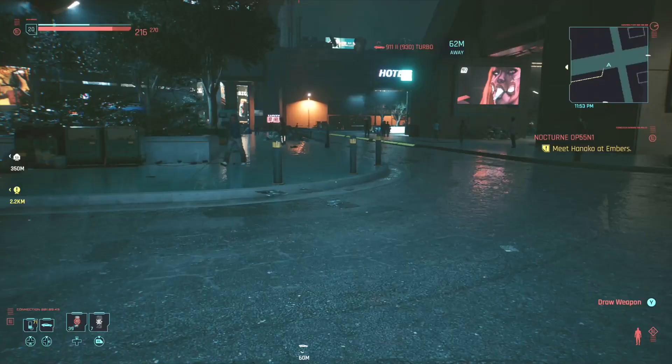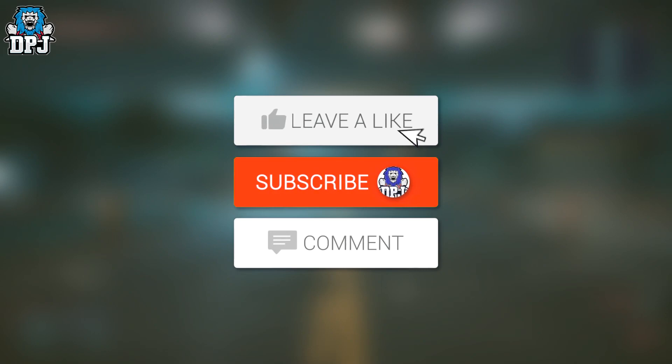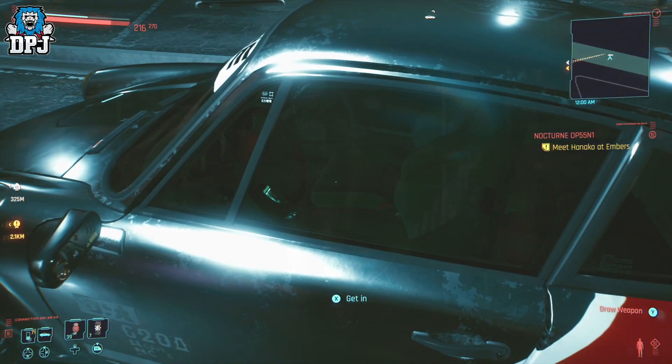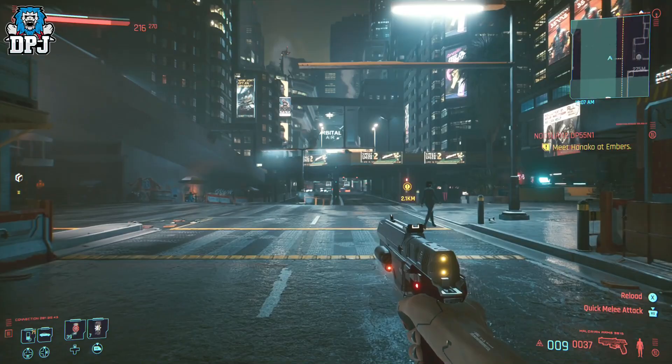Today I will guide you into getting the legends car, jacket and gun — those that used to belong to Johnny Silverhand. My name is DPJ, and if you enjoyed this video leaving a like really helps out. Within this guide you will learn how to get the amazing Samurai Porsche, Johnny's awesome jacket and his pistol, which you use early on during those moments you play as Johnny Silverhand — the one with that awesome old animation.